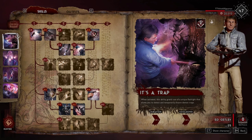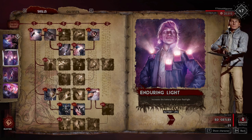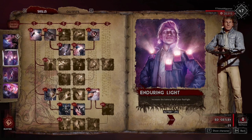The next ability is 'Enduring Light,' which increases the battery life of your flashlight. Some might think this is a throwaway perk, and it kind of is, but it is useful if you're looting a lot and running on your own, since the flashlight can be helpful in those scenarios.